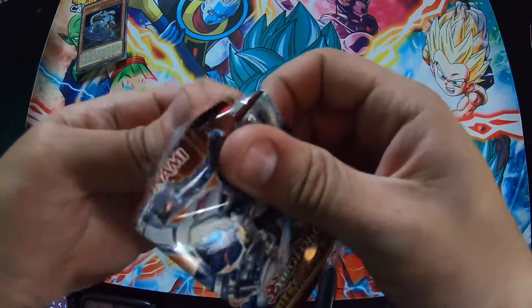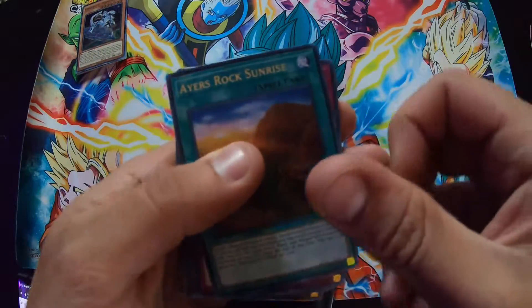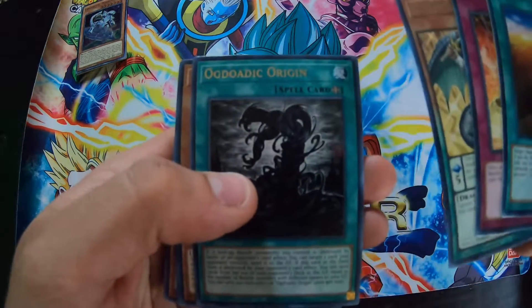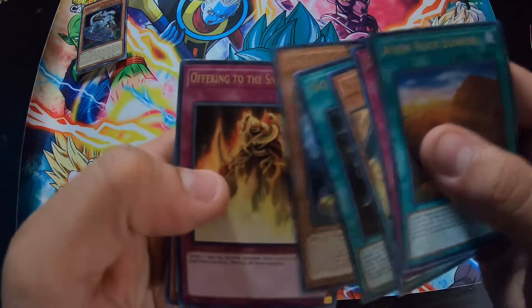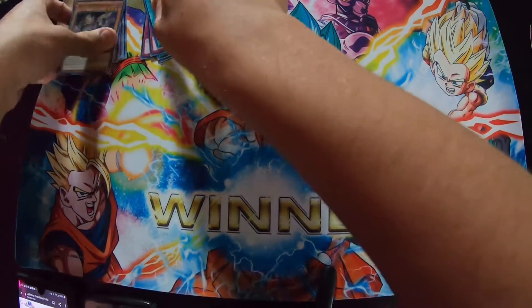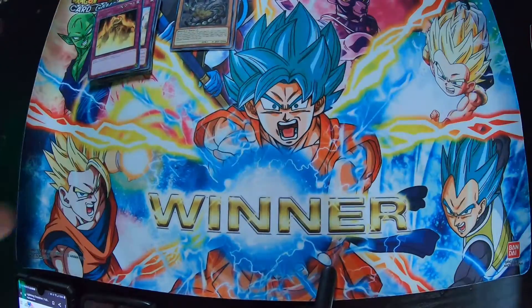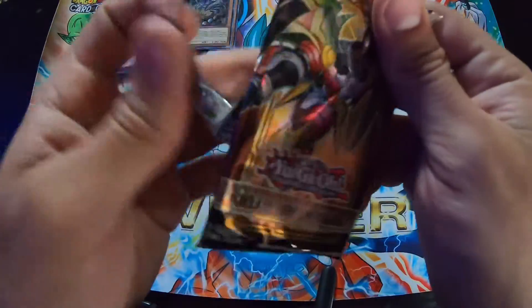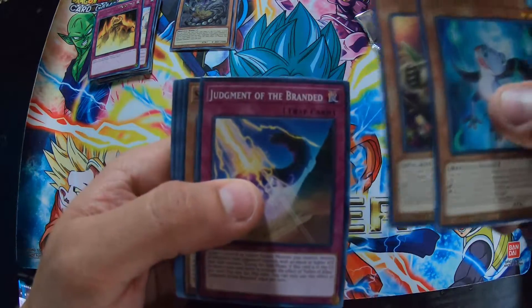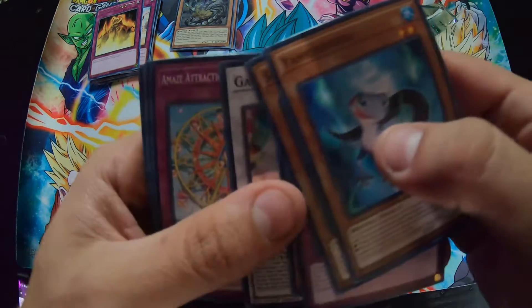I spent at least 80 bucks on all this stuff, so we better be seeing something - at least one good pull. I even got my sleeves ready. Damaged Reptile - what the heck. Oh my god, the same snake guy again. Oh, another hollow. Let me do some quick organizing. Two more of this set. We got a T-Rex getting air pumped - okay, nothing special about that.